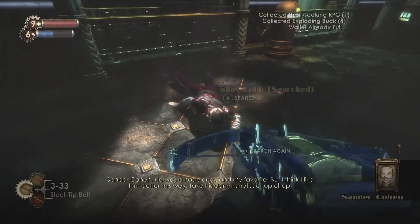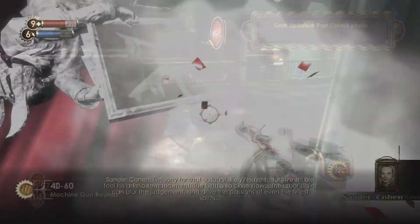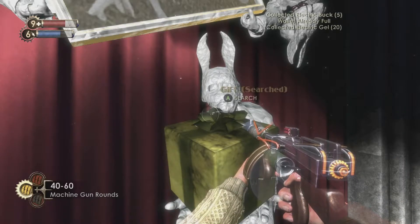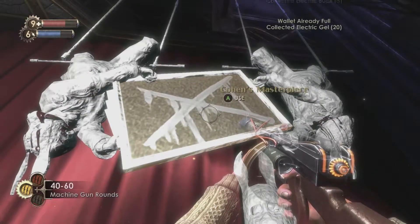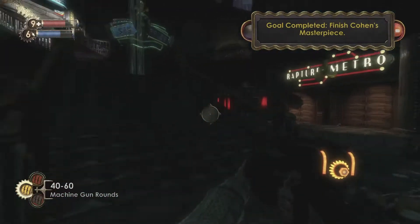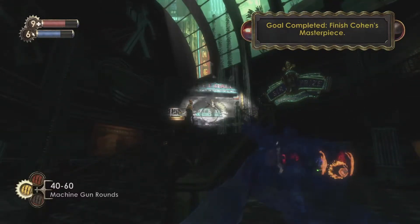...you will begin this quest where you have to take pictures of dead bodies for Cohen. This is the main storyline quest that takes place inside of Fort Frolic. What you want to do is when you actually encounter Cohen, you don't kill him. Once you've put the final photo into the final frame and you've completed the masterpiece, Cohen will appear and you will have a chance to kill him.